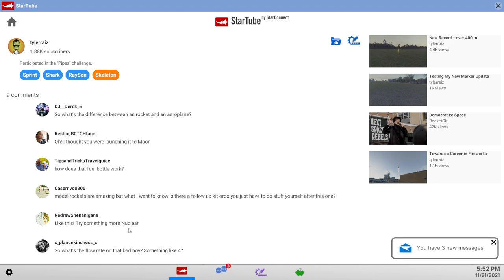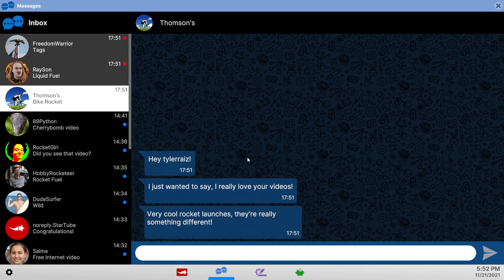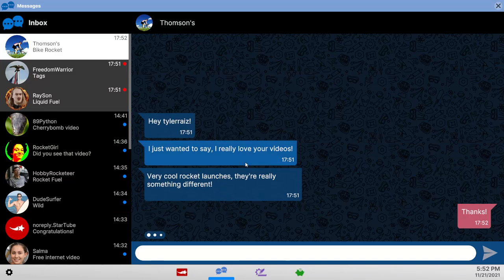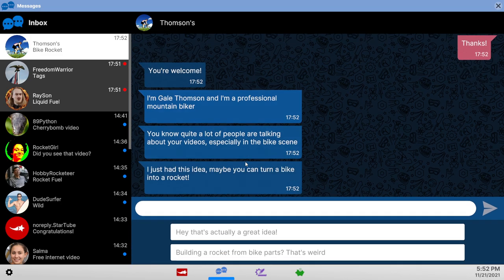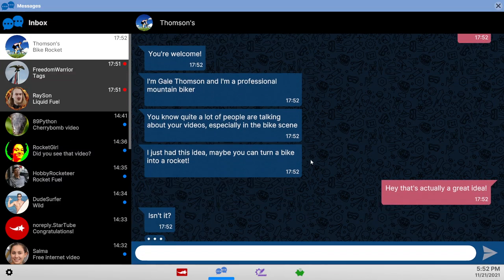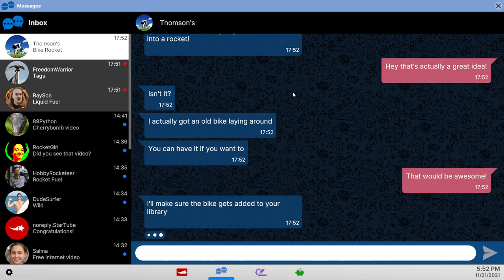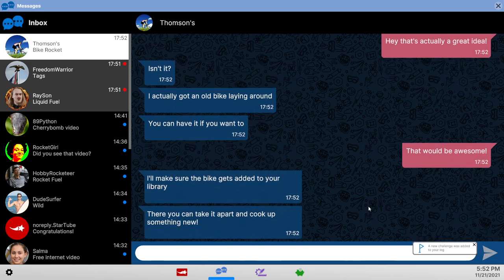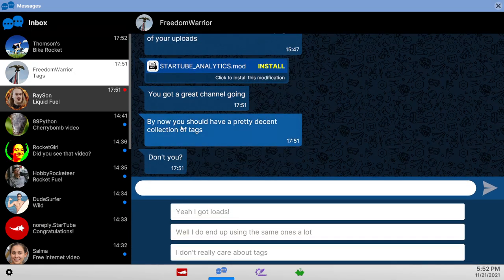Try something more nuclear — yeah, that's what they keep telling Elon. Bike rocket, alright. Hello — you have parts, but are they different though? In the bike scene, can you turn a bike into a rocket? Great idea — take what you can get. There's the freedom warrior guy. Collection of tags — we'll hold off on that.